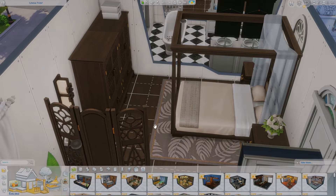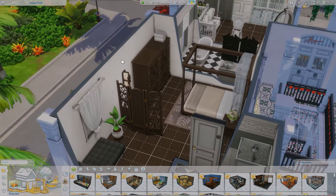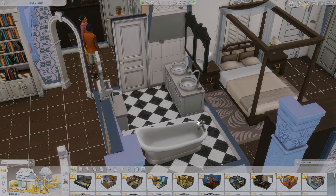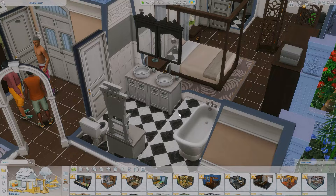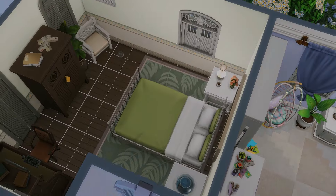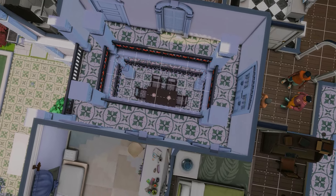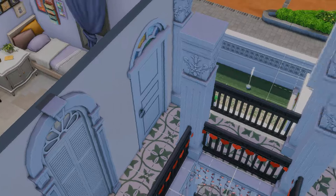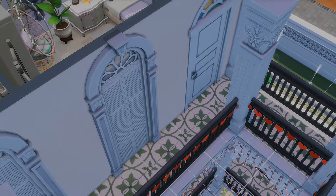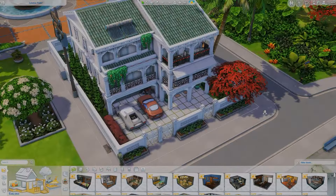The master bathroom has a double sink and double mirror — so cute. The floor tiles are probably my favorite thing about this house because they match each room really nicely. There's also a balcony area where you can look down, which is really lovely. I didn't realize there were doors up here — sims can go through each door. That's it for this super big family home.